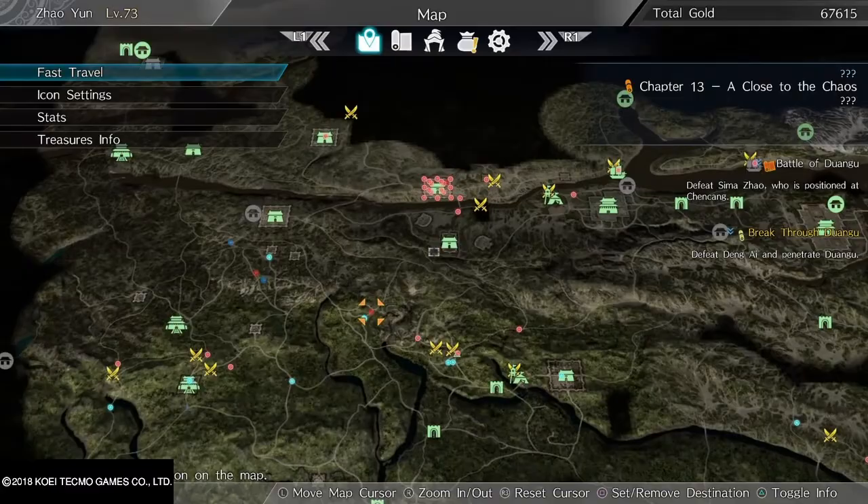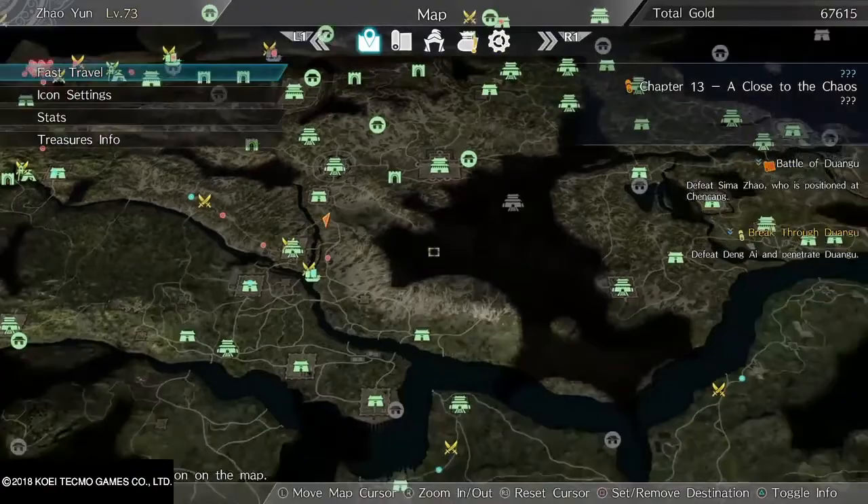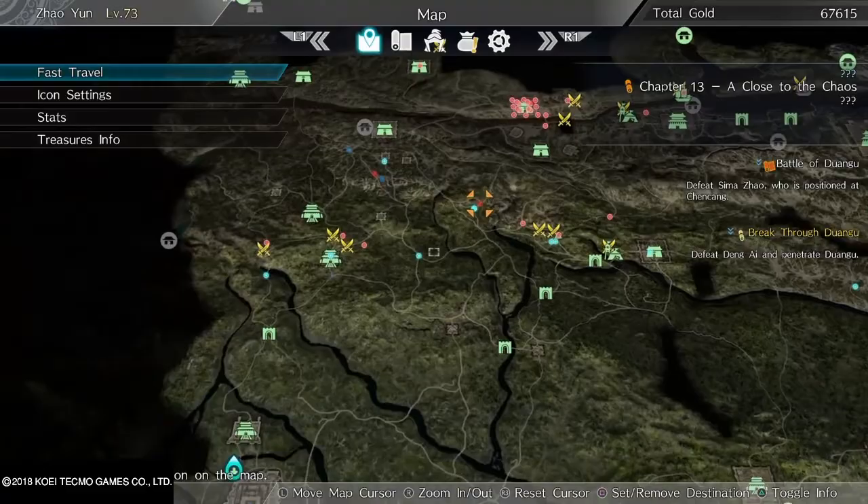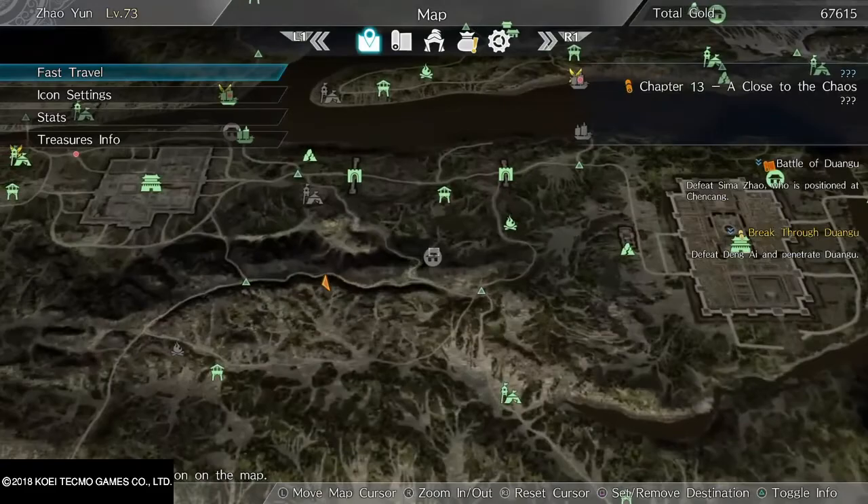They're not that hard to get - just keep doing missions and eventually you'll get 10 without even realizing it. If you don't have a hideaway it'll be darkened out, but once you do you can quick travel to them all around the world, which is pretty cool.